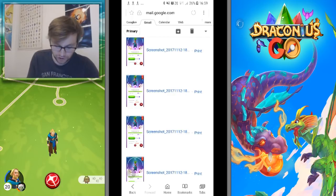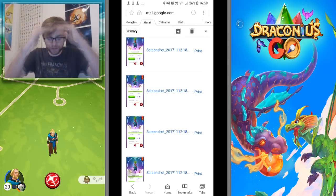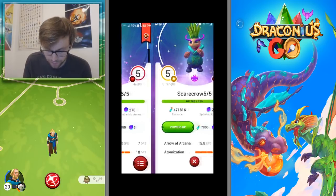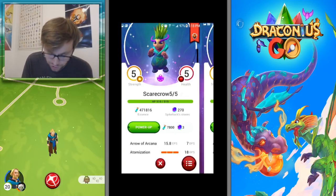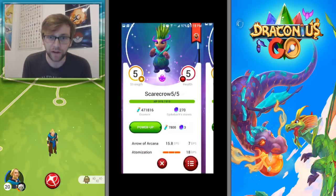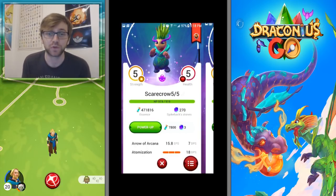He sent me four pictures of a Scarecrow. The one problem is that the screenshots were portrait, making it very hard to see the levels. So I took both Scarecrows and put them together. On the CP bar, I've put a black bar to show they are both at exactly the same level — that bar is exactly the same size on both sides. Both have five strength and five health.